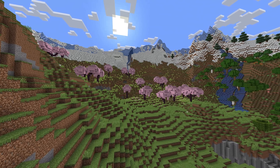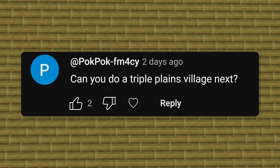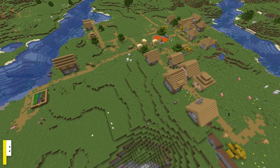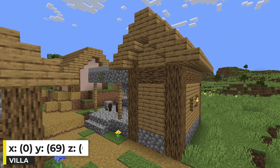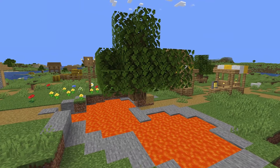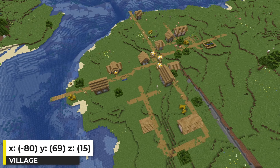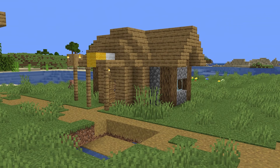Be on the lookout for a video with more cherry grove seeds later this week. This next seed came from a comment requesting a triple plains village seed — I think I found that and more. On the map you can see we spawn in a village with two more villages on the side. The spawn village is pretty big with 16 buildings, including an armory, a library, a mason's house, and a blacksmith. There's a lava pool in the middle of the village, so the tree is likely to burn down if you don't deal with it. The second village is super close — about 15 blocks away. It's a bit smaller with 11 buildings and a farm, including two of the newer church buildings and a fletcher's house.